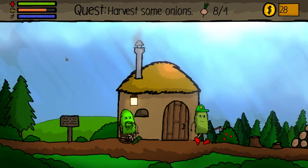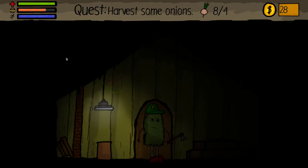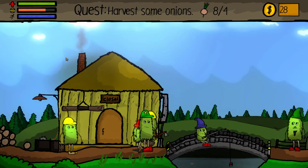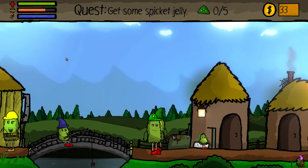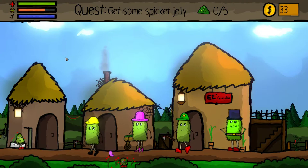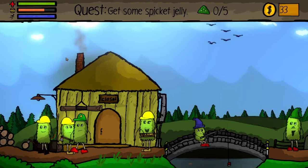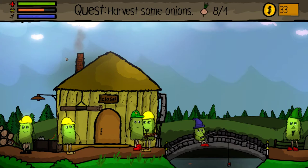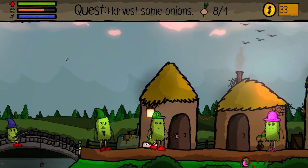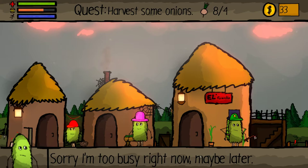I got those berries for that guy. Get over it with the logs, dude. There's the berries. I think all the ones you're supposed to talk to are stationary. Looking for the person with the onions. Maybe it was him — nope. He wants that Jubilee Jam.